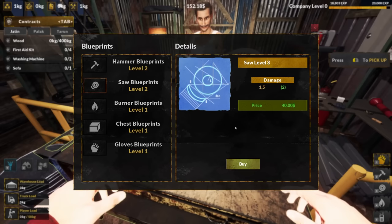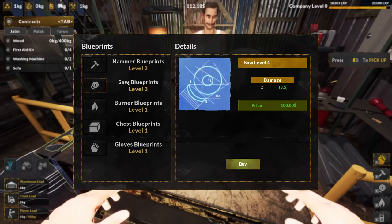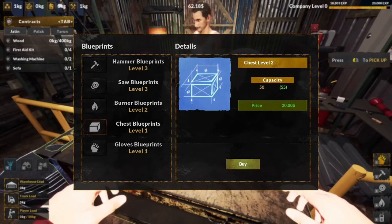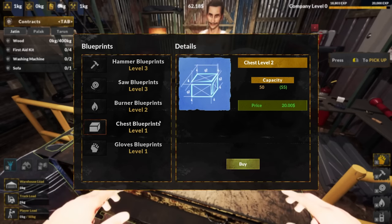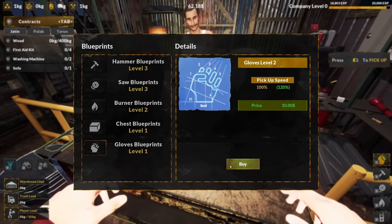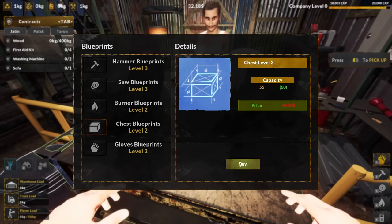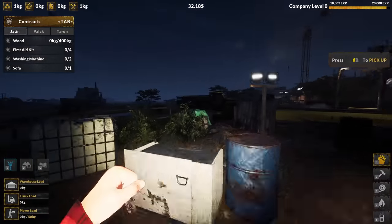After selling everything, I have 150 bucks. I'm going to buy Saw Blueprint level 3, Hammer level 3, and Burner level 1. I don't even know what chest is. Gloves — pick up speed, okay. Oh, this is capacity — we'll upgrade that as well. We have at least level 2 on everything now.